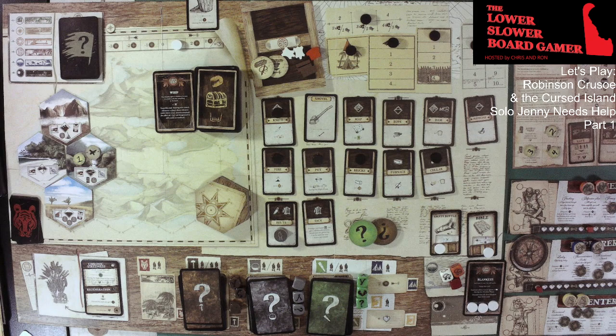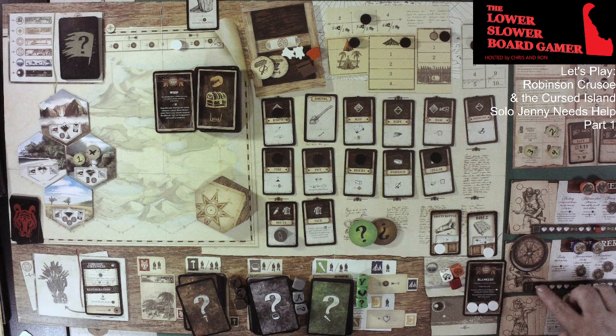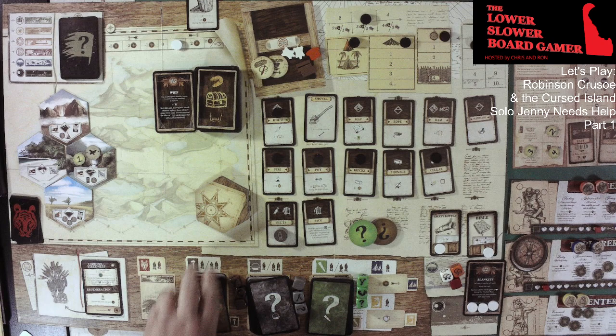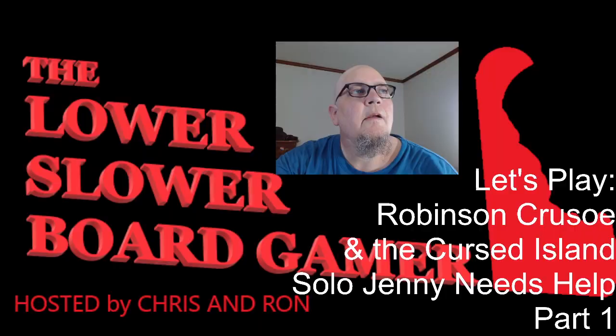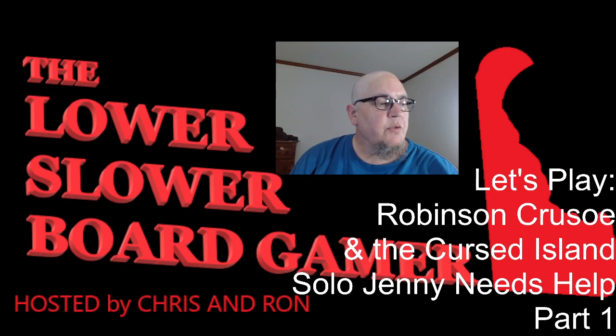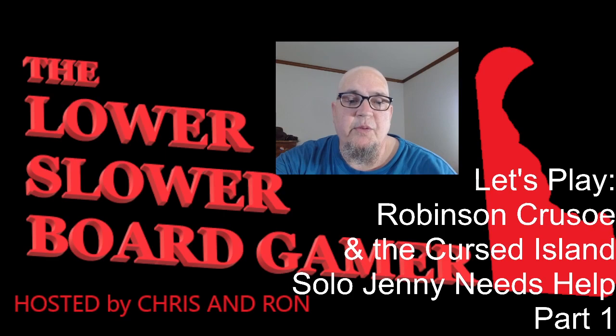Each player gets a wound if we don't have a shelter — we do not have the shelter built yet. So each player gets a wound. The Soldier is accumulating some wounds. And then we go to the next turn. That is going to be it for this one — that is part one, turns one and two of Robinson Crusoe and the Cursed Island, Jenny Needs Help. Will our survivors be able to get to that rock and rescue Jenny? Can they build the raft in time? And can they build the lifeboat so they can get off the island before they are ravaged by storms?